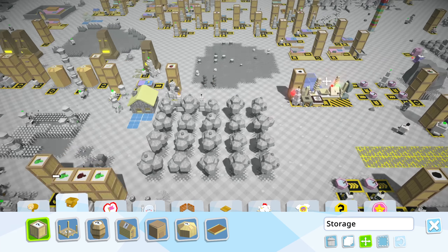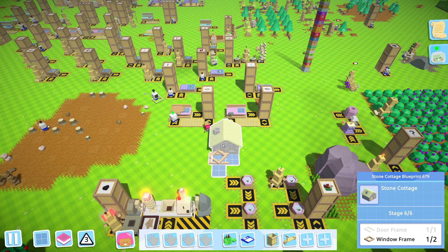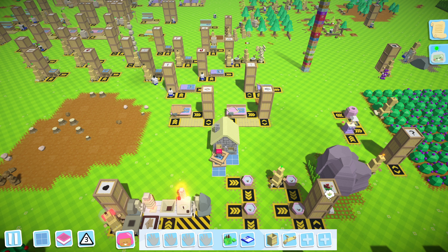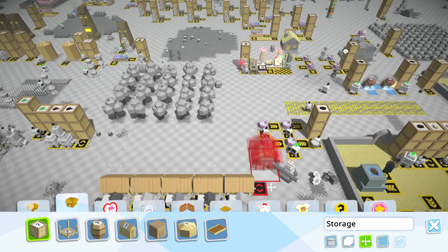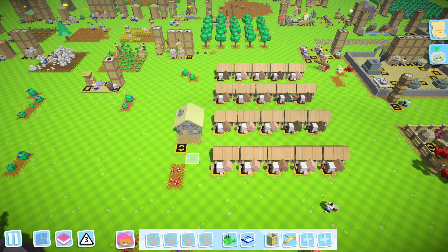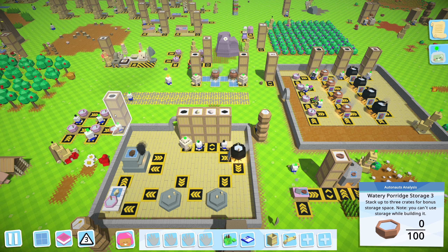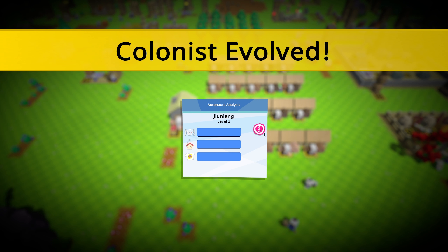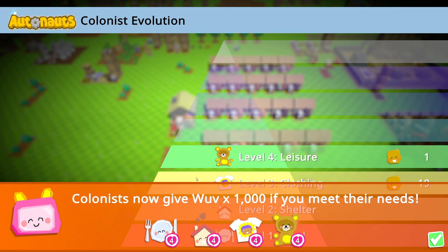Let's get the stone cottage completed to see if this is the final step. Oh my god, it needs two window frames. Please tell me that's it - does it need flooring too? It's done! Finally done. Let's throw it in tier four - colonists evolve to tier four! Level four leisure: colonists now give 1,000 times multiplier if you meet their needs.